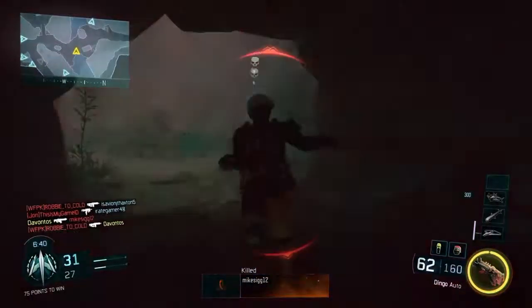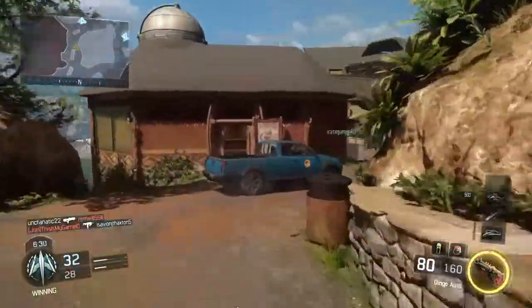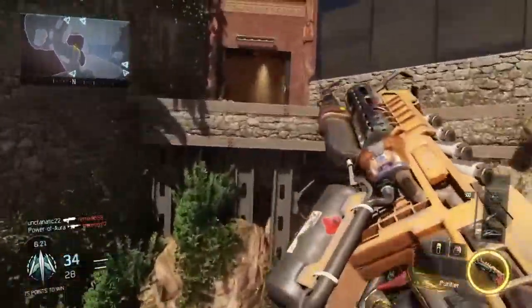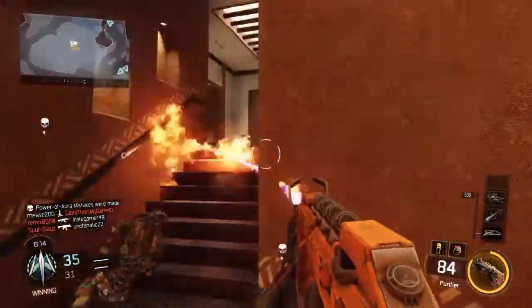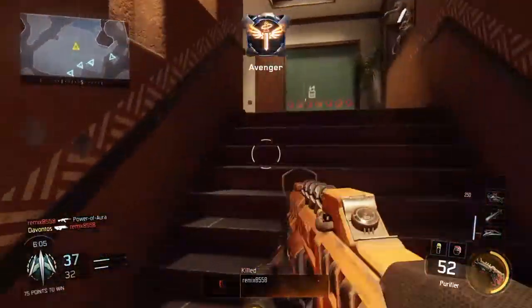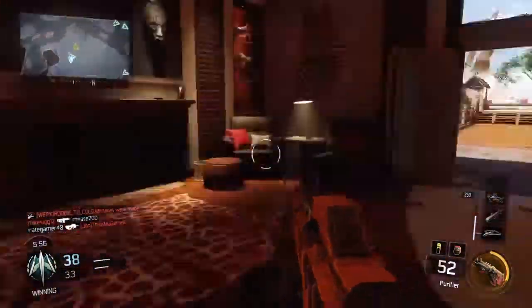Being easily distracted is a very bad thing when playing online, especially in competitive play. A lot of people play for fun but still intend to win, and your teammates will expect that too. If you find something interesting on the map — a soda machine, a sofa, caged animals, or an elephant — just take a quick glance and leave. Later, join a private lobby to explore and take your time looking at all the little details scattered around the map. If you stop to do that in a public lobby, your teammates are going to get really upset with you.